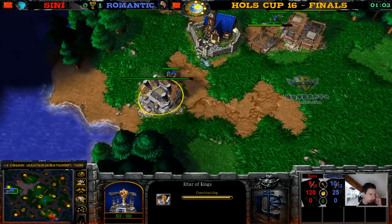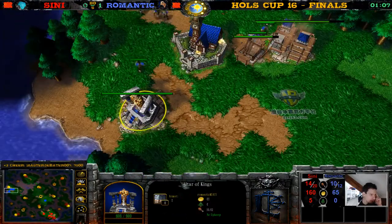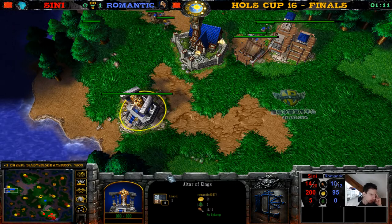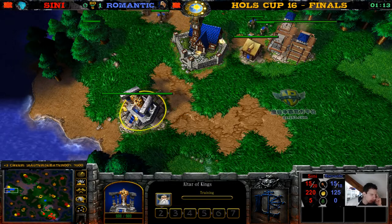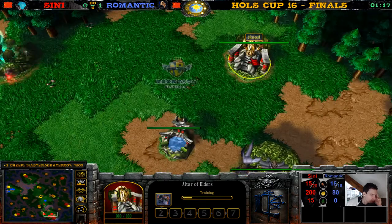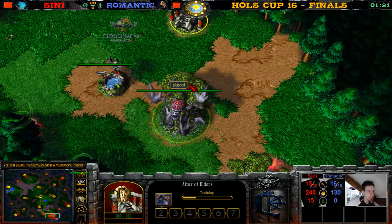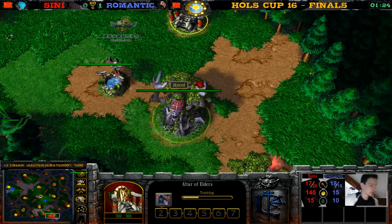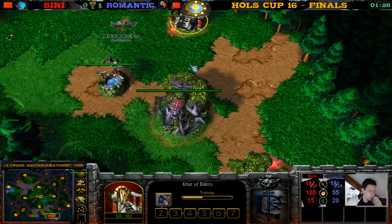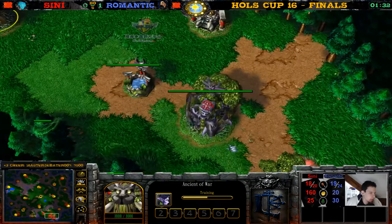Let's see what hero we'll get here. No annoying health bars — that's amazing! What hero do we get here? It's an Archmage for Romantic! What hero do we get for Sceney? It's a Demon Hunter against the Archmage! What an exciting game — no Tinker, no Warden, just a Demon Hunter against the Archmage.